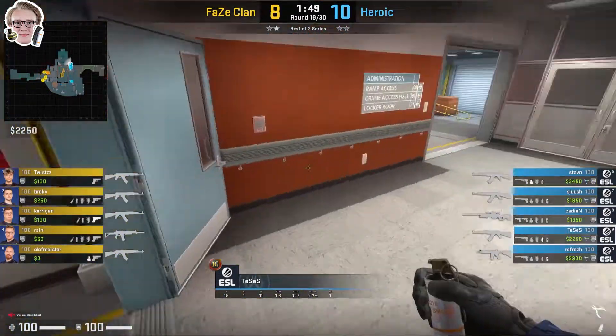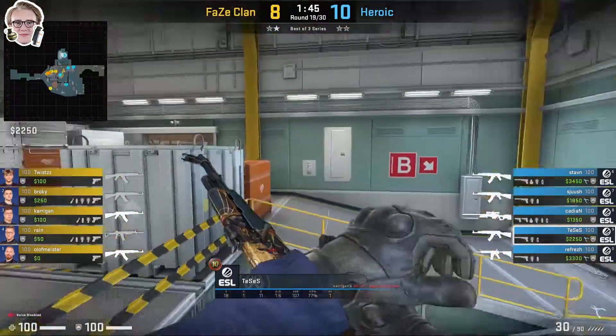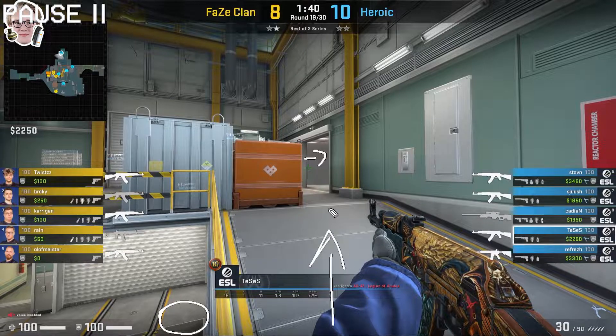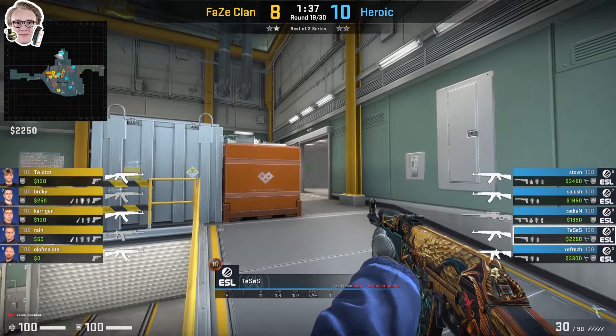Once again Tessus is coming to ramp and doing the exact same utility, except this time he's going to play towards ramp at a headshot angle. If a T decided to run out the smoke, they may be pre-aiming the headshot angle towards ramp, so being on top of this railing can be an off angle for the T's, since their crosshair is nowhere near Tessus.